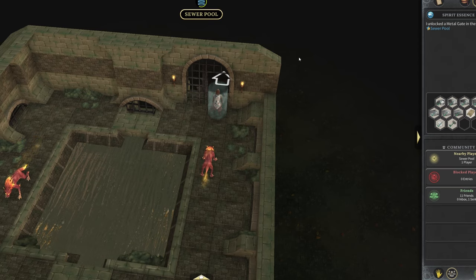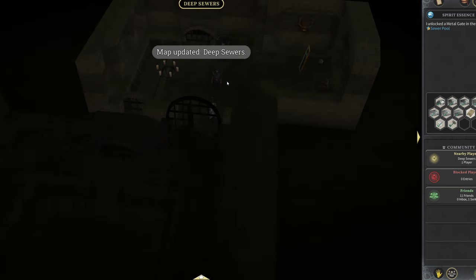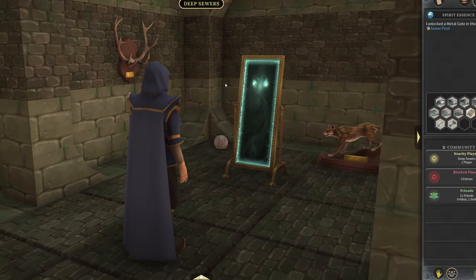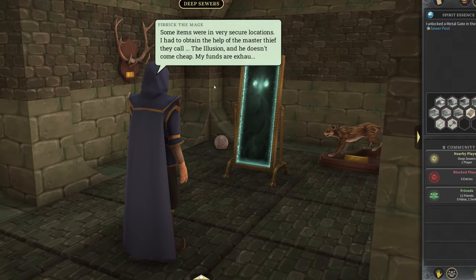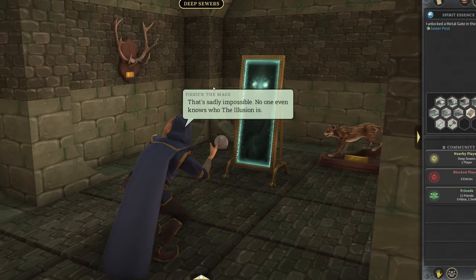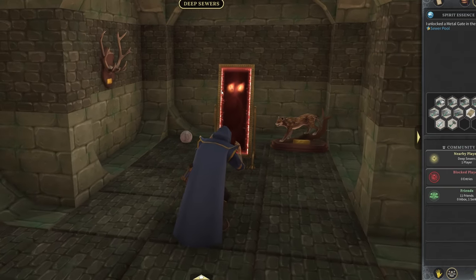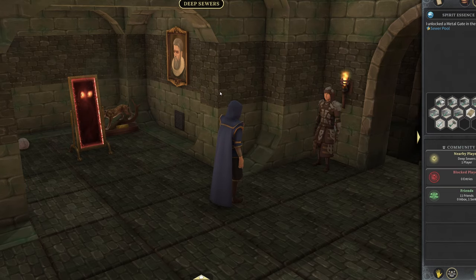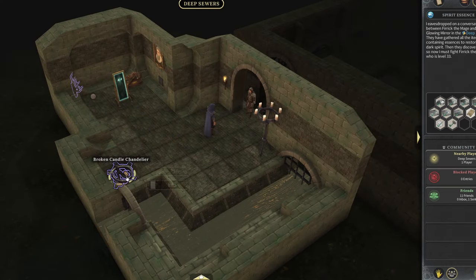I want to talk about bosses in general in this game after this. Deep sewers — we're finally in there — and you're going to see a little cutscene. We'll let the cutscene play through, and of course I'm just clicking through like usual. But once we get through this cutscene, we are going to pick up the antlers back there, the mirror, and basically everything back there you can pick up. So we are now going to have an attack on the boss of the mage.